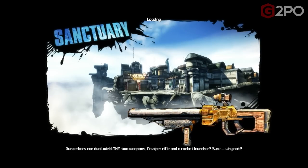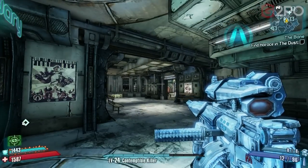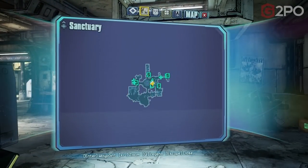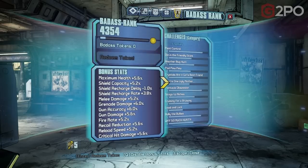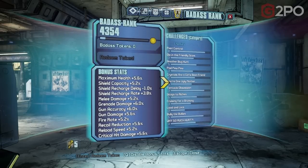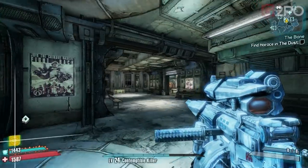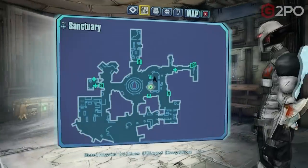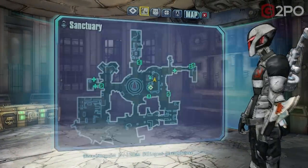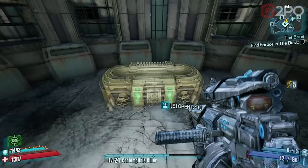I lost my original golden key from the Premier Club and the first key I got from registering for SHiFT — both gone. So I should have more than I'm showing. Some of the guys had seven, eight, or nine golden keys. Going into my inventory and over to Badass Rank, it shows I've got five golden keys. Remember, the items are level-appropriate, so you may want to wait until level 50.